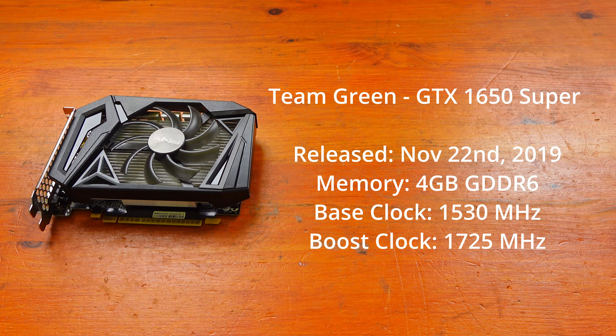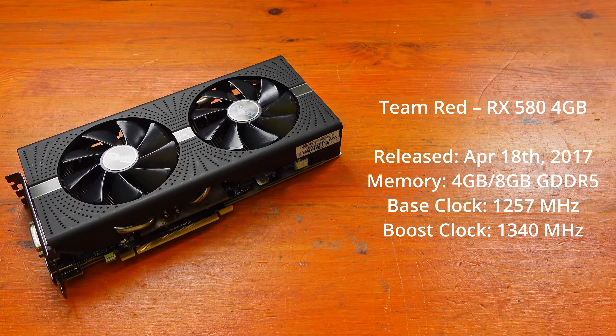Representing Team Red is the RX 580 4GB version — so not the 8GB version. It was released on April 18th, 2017. It comes in two memory sizes, the 4GB or the 8GB version, both with GDDR5 memory. It had a base clock of 1257MHz and a boost clock of 1340MHz.